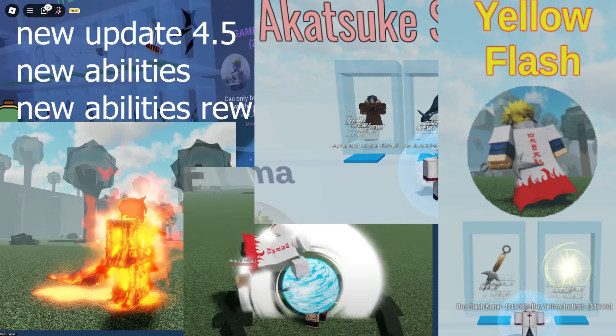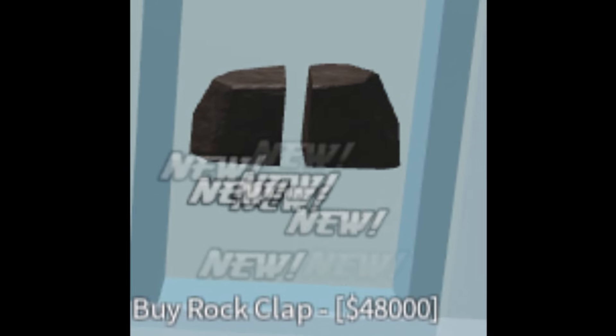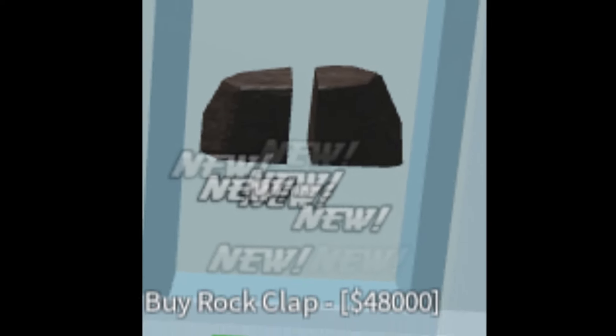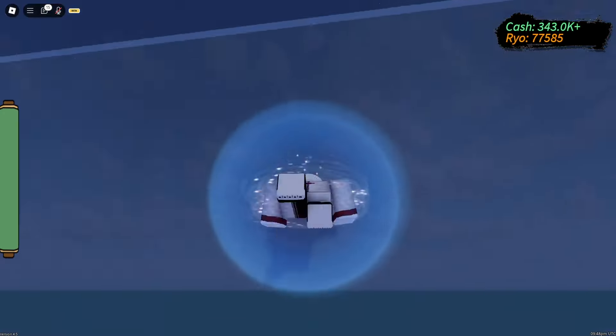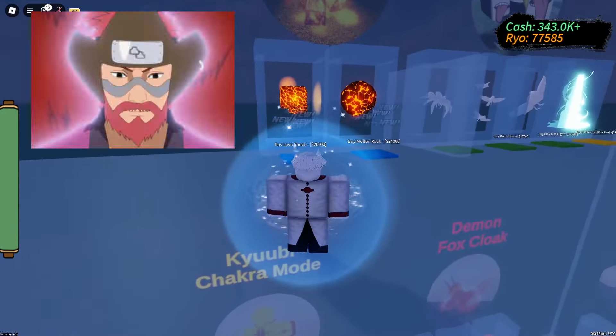Hello everyone, today we're gonna test the new update 4.5 in Ninja Tycoon. There's a lot of new stuff — the new modes and new Jutsu's. We're gonna start with the 4-Tails Roshi. It's the Molten style and it's kinda crazy from the previews I've seen. I think I'm gonna try it.